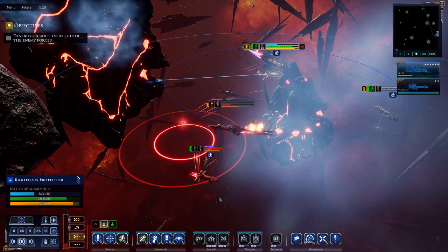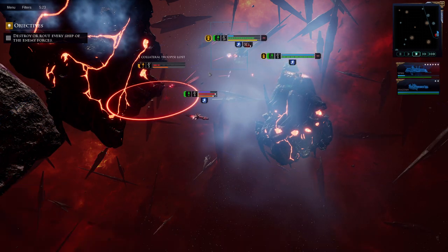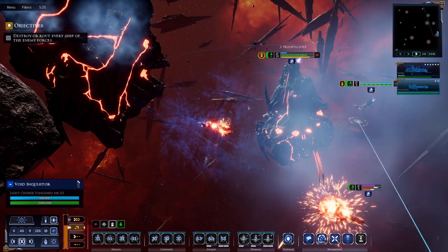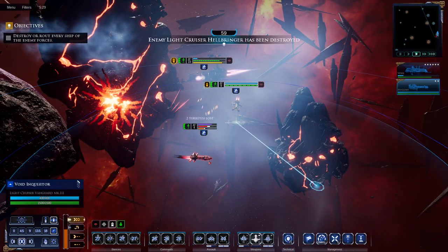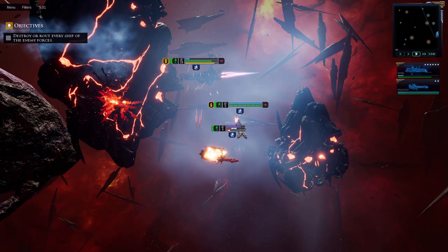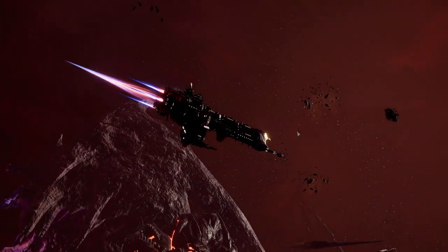This little ship will probably survive — we'll target it as number one now and it should be dead in a second. Unless they have another ship hiding somewhere — sometimes the AI does do that. Bombers, take it out — ram it to death. Smash to the side and gone. That should be it — perfect.